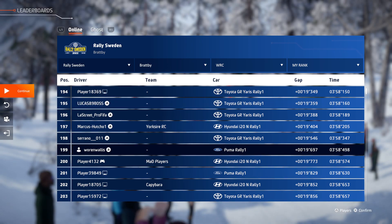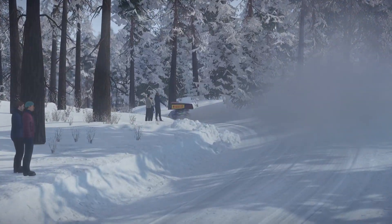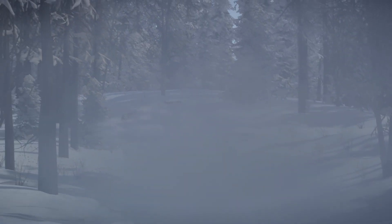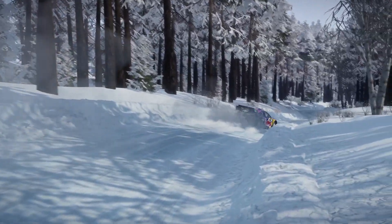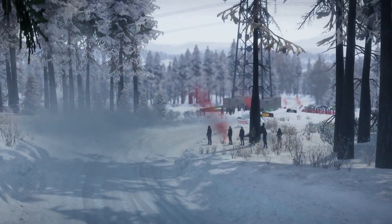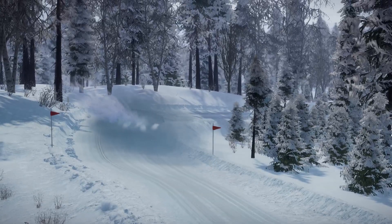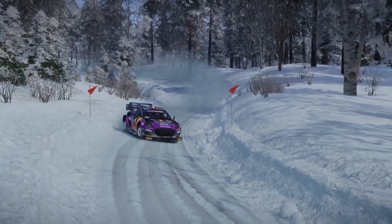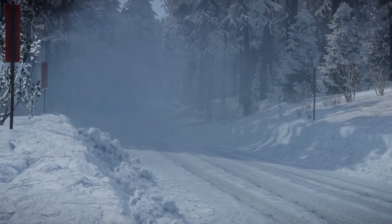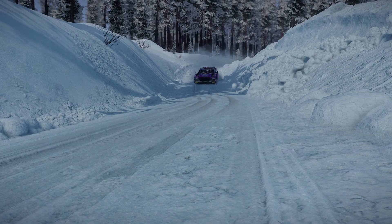And now the exterior car view. So the bump stops don't seem to be high enough — the car clips into the ground when the car bottoms out. I'll explain the suspension when I get to it. But it's similar to my gravel settings. As a matter of fact, it's exactly the same as the gravel settings except for the gearing.